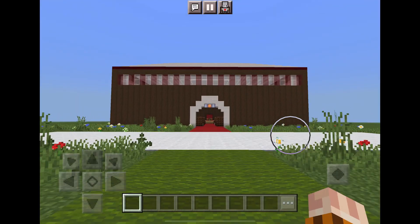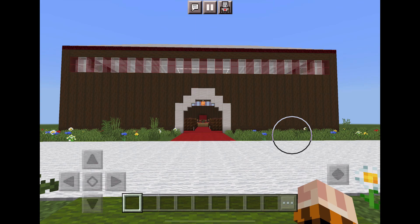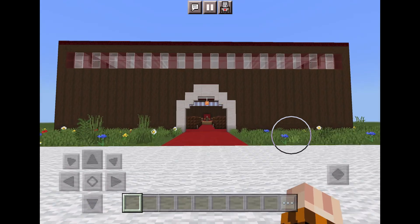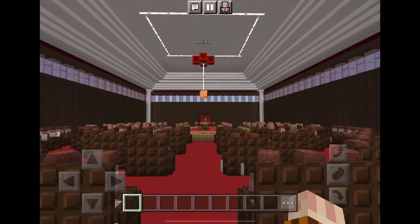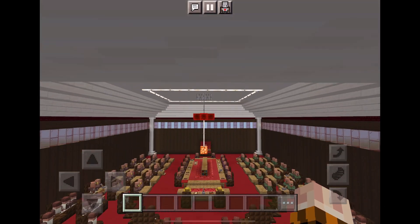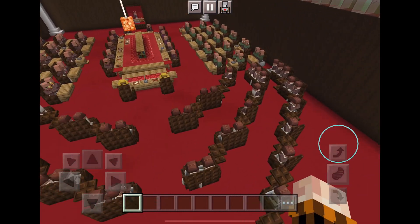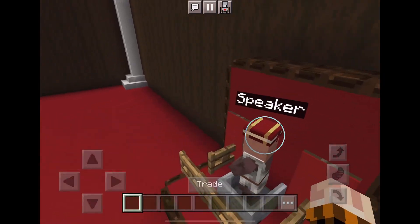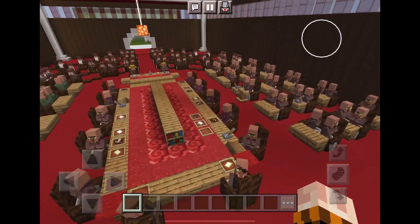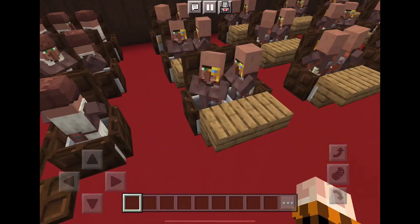Even though the Senate was easier to replicate, I prefer doing the House of Representatives because it was more fun. This is what the Senate looks like on the outside. And now we will see the inside. Again, the colour palette is mainly red, since the Senate in real life is mainly red. The Senate is almost the exact replica as the House of Representatives in Minecraft. The only difference is the colour and the amount of seats.